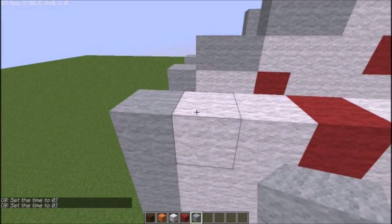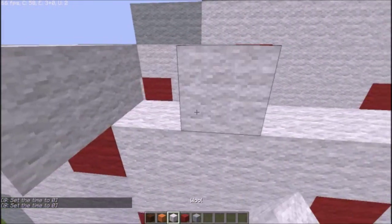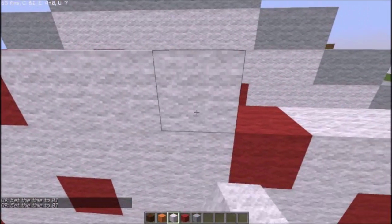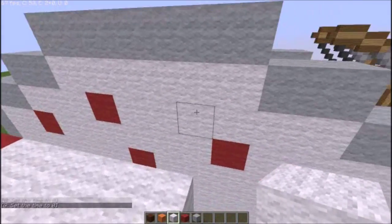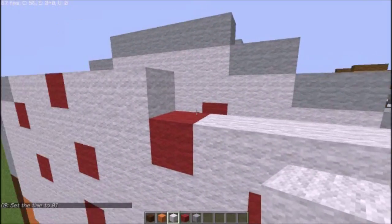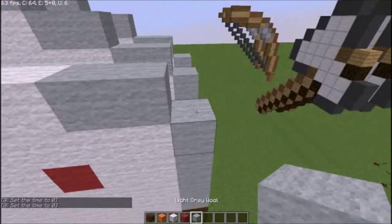From there, you want to go one in from the side and go light grey, white three, red, white — I think it's six across — yep, got it right. Six, and then light grey, light grey, no more blocks on that layer.